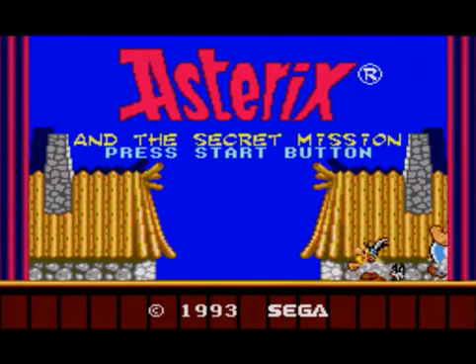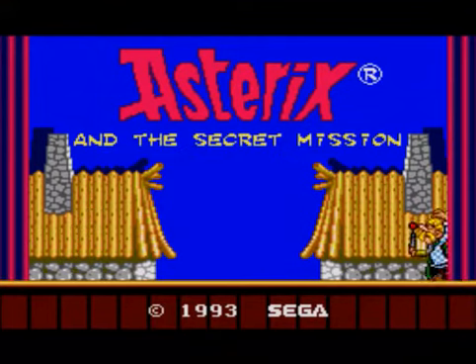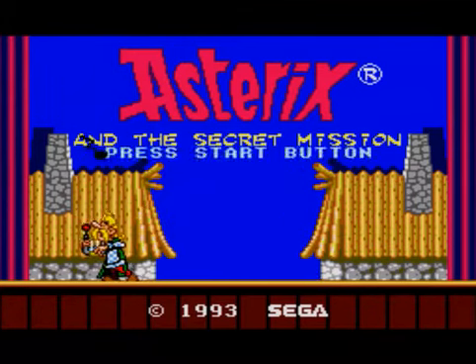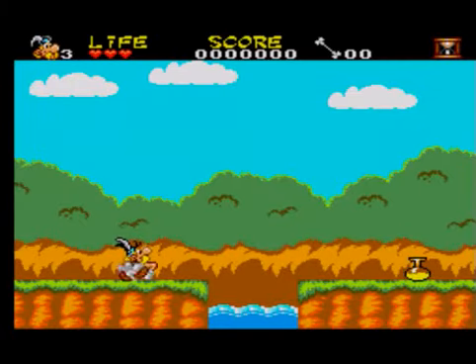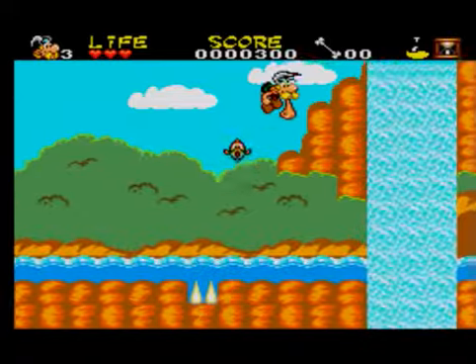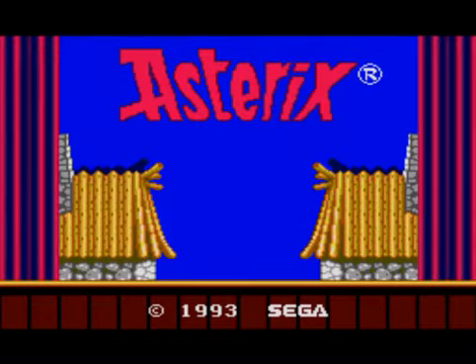The manual states that one has to have a multiple of four bones in his possession in order to get to the bonus round. But I've managed to exit level 2 as Asterix with eight bones in my possession, which is a multiple of four, and I didn't get on to the Dogmatix bonus stage. I have managed to get on to the bonus round with Obelix, so maybe I'll be able to show you then, but it's difficult to understand because it doesn't seem to work.